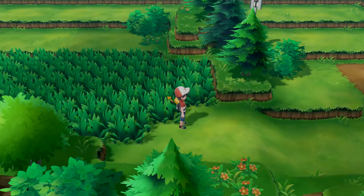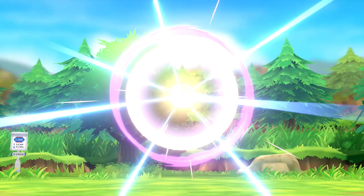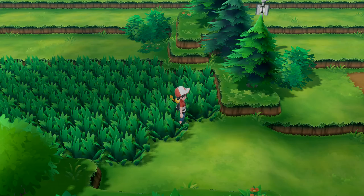There's another Psyduck nearby - we catch it easily. It was 55 pounds - a really heavy duck! Then we spot something unbelievable in the grass. We quickly throw a Raspberry and grab a Premier Ball, then switch to a Great Ball since it turns the circle from orange to yellow. This gives us the best chance.